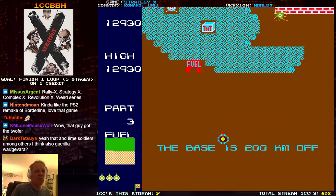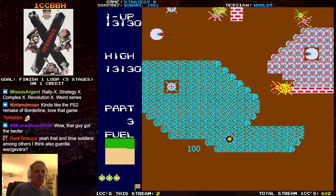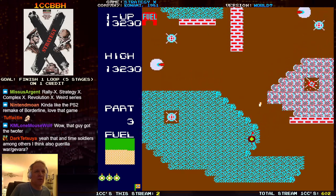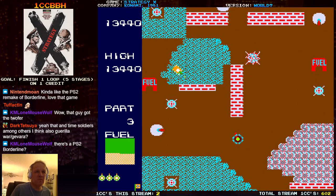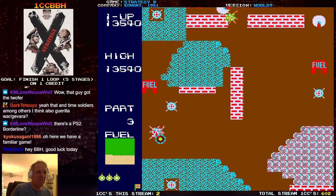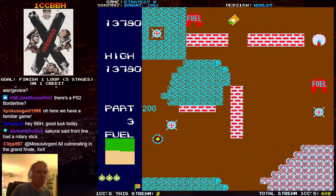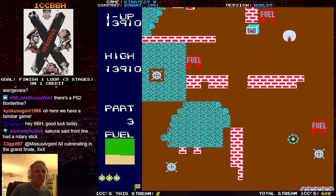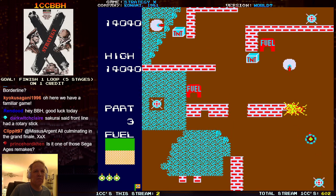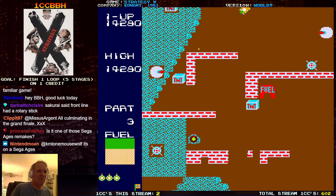You get a little fuel boost when you clear a stage, at least. Now I got the enemy tanks. Come on, run into the wall. Hopefully there's no invisible walls here. The enemies are really stupid.